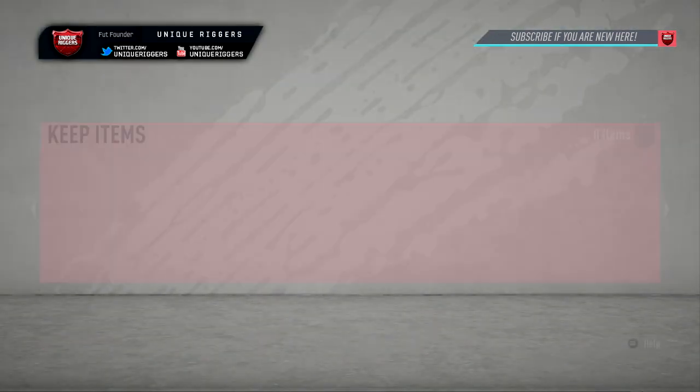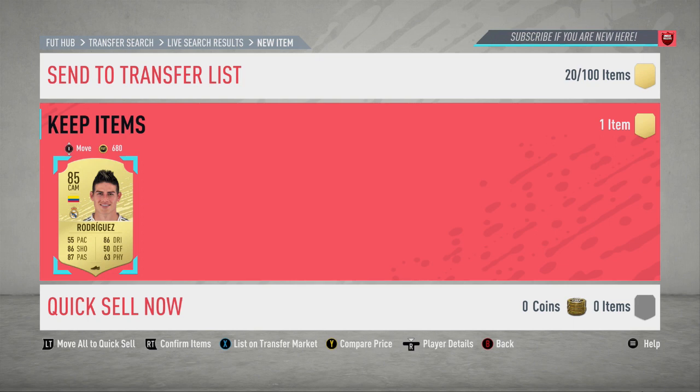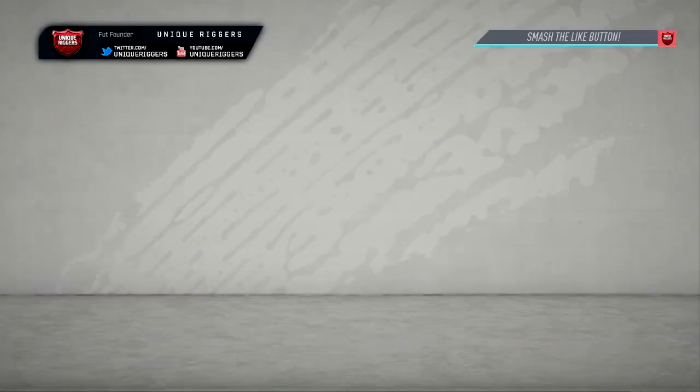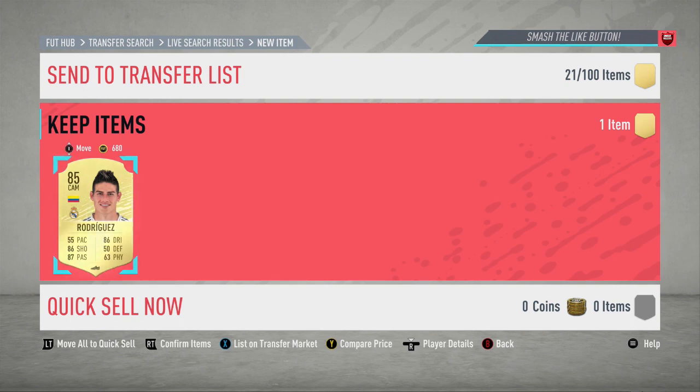Just gone and picked my first Rodriguez there for $6,200 coins — takes around two minutes to pick up, and for the profit, going to be about 1,400 coins. Second one up, picked him up at $6,500 coins this time, so the profit on this one is going to be like 1,100 coins after the EA Tax. Just going to list him up.